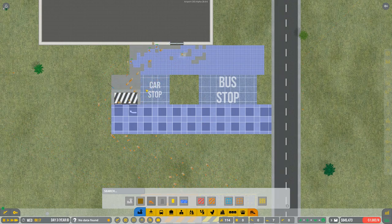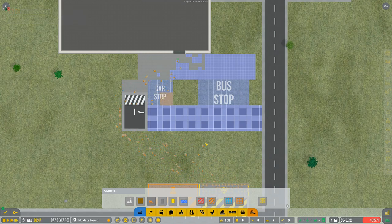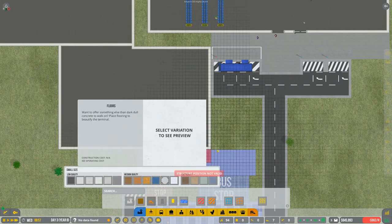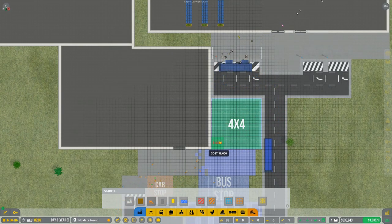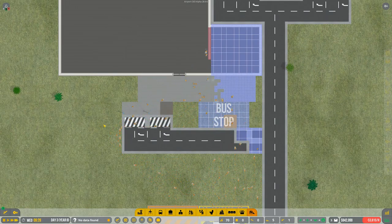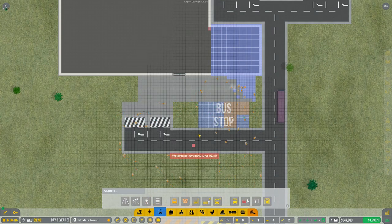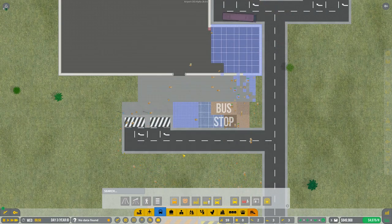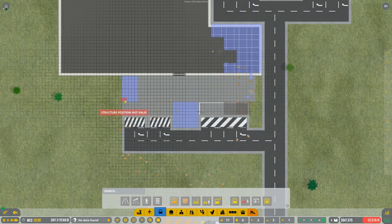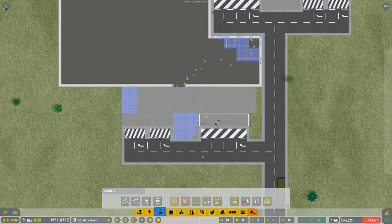There's the new first car stop - building the sidewalk. Going ahead and expanding the terminal more. I'll finish off the sidewalk - this will make it look nice and neat. Might as well make it even here too. People are already getting off here - no, don't start using this one yet, you guys!